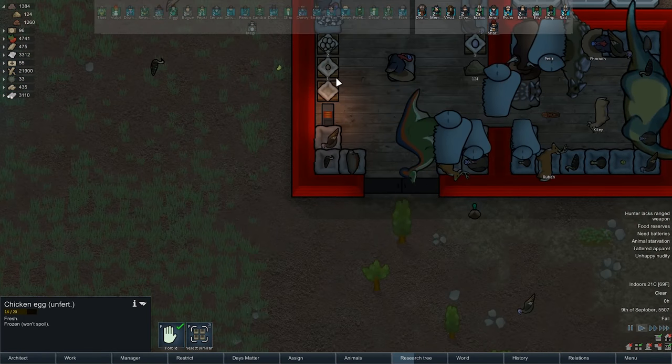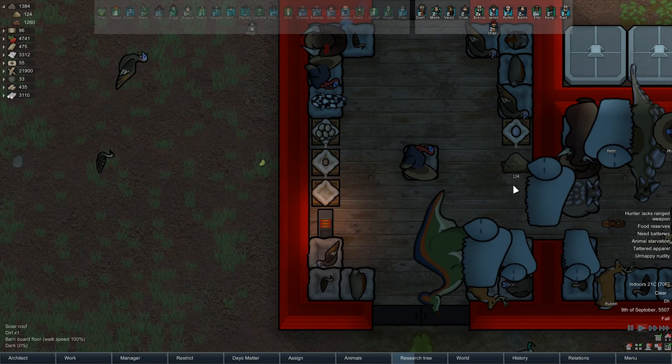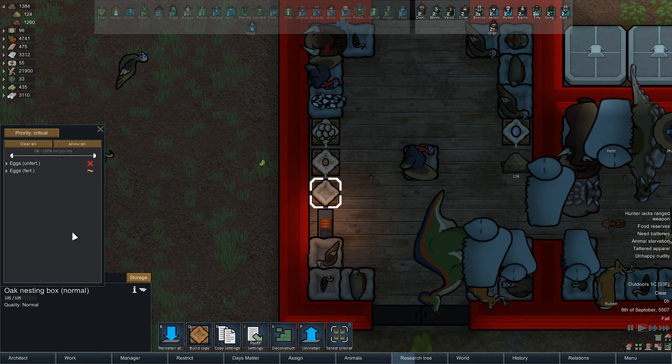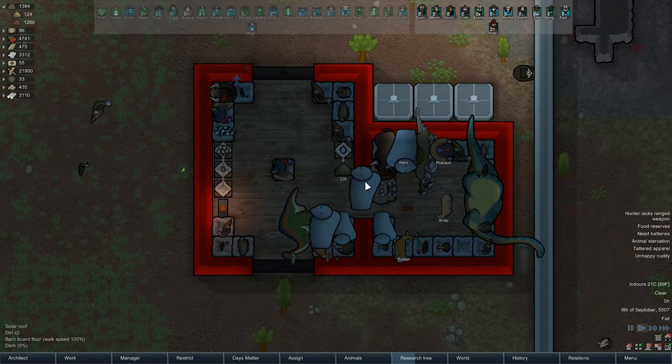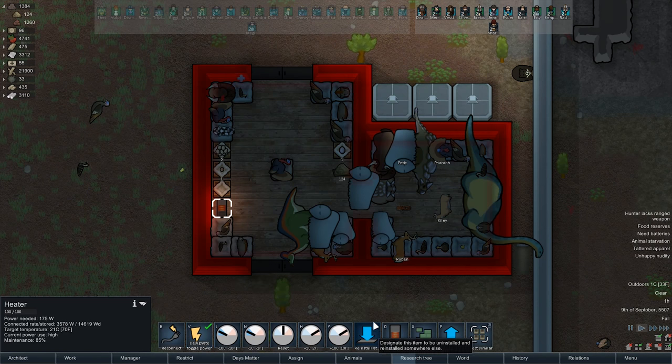I need a spot for Bronto eggs — pronto. I've got Coriathosaurus, Turkey, and Ankylosaurus. All right, I understand this. We need a Brontosaurus egg spot, I should say.